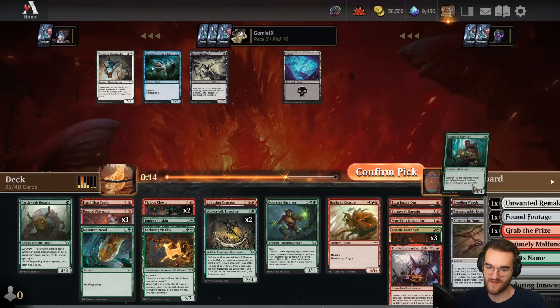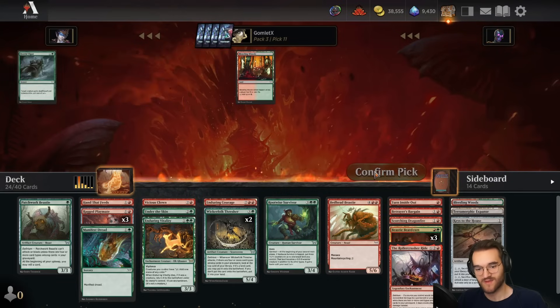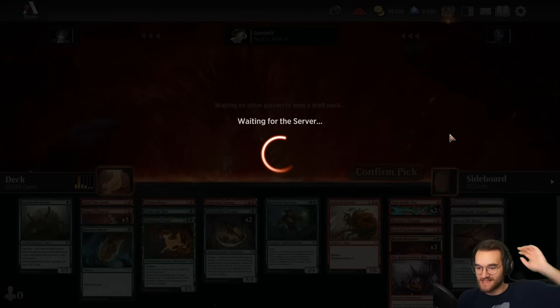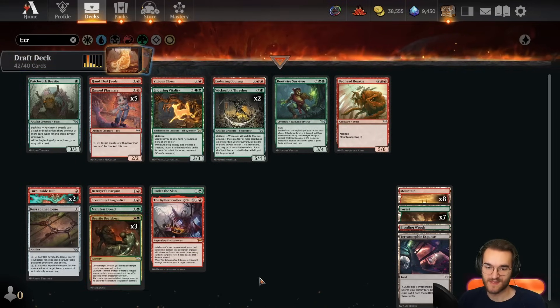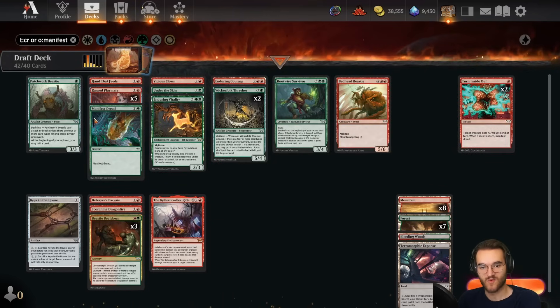Four-mana 4/4, I don't think I have room — I've got better four-drops. We got another Playmate, I'll run that over one of the Clowns. Looking for creatures. Another Ragged Playmate — five Ragged Playmates in the deck! Another Turn Inside Out — I might actually run that. Being an instant specifically is kind of a big deal; we have a lot of sorceries for delirium since all our creature sorceries and Manifest Dread cards are sorceries, and all our Beatdowns are sorceries too. So we have like five sorceries and still only four instants even with double Turn Inside Out.